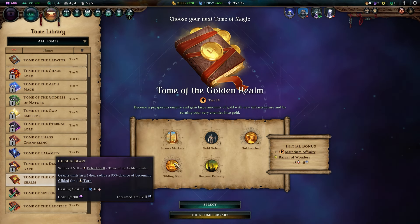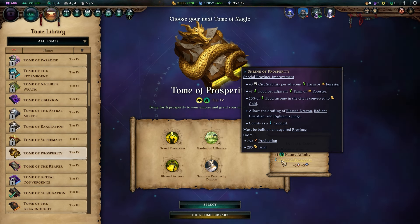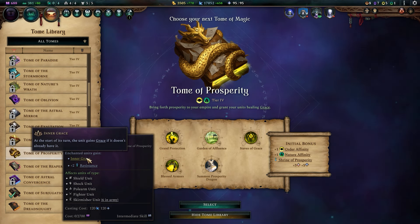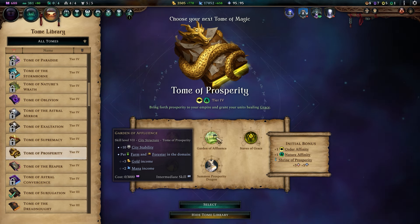Gilding Blast gives you access to that status as a combat spell. The second alternative is the Tome of Prosperity. Shrine of Prosperity will boost your city growth, gold production, and give access to a handful of units to recruit in your cities. Blast Armors is an interesting selling point for this tome, as it gives your racial units Inner Grace as a means of sustained healing to keep them in the fight longer. Garden of Affluence will also help your gold and mana income depending on your city configuration.